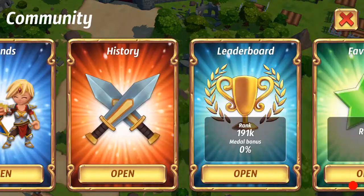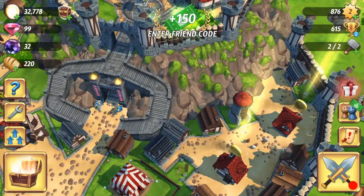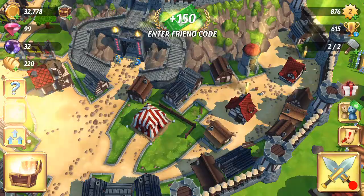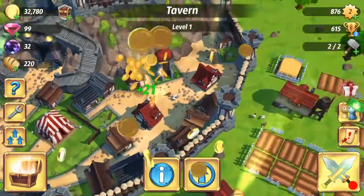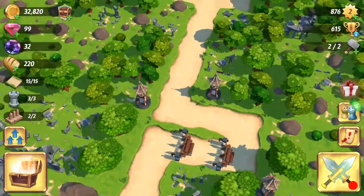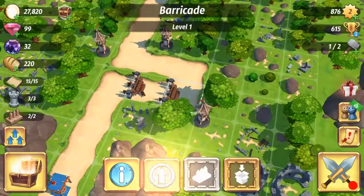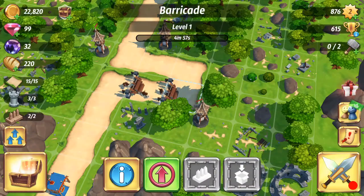I can't find my settings. There we go — there's settings. Let me just lower my music down. That's much better. Anyway, we're gonna collect from our farms and grab our bread, and basically I'll use all my attacks. In the meantime I'm gonna start upgrading my barricades each to level two — they should both be done in about five minutes.